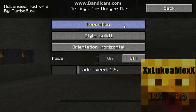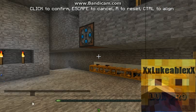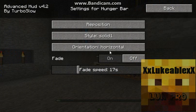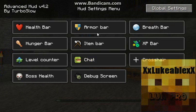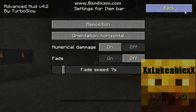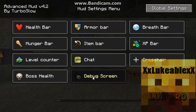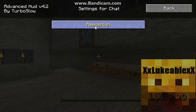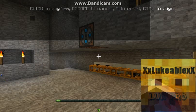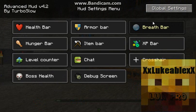That hunger bar — I went ahead and customised it just the way that I liked it. I put that up in the top corner. I actually wanted to move where the chat was, so I put it up there so it's not in my way.